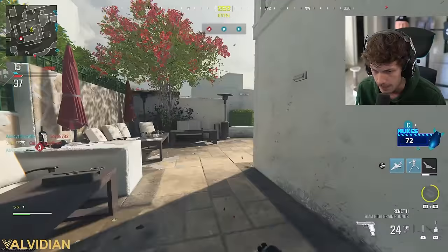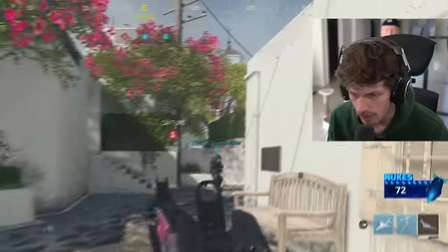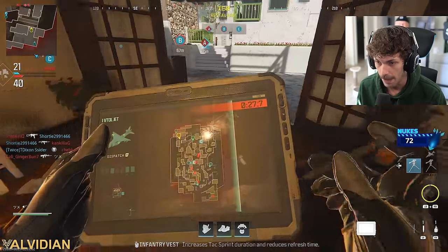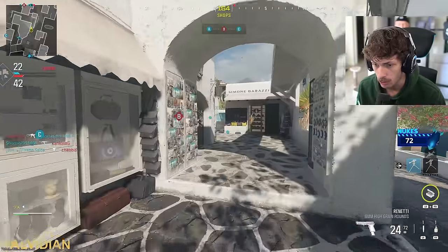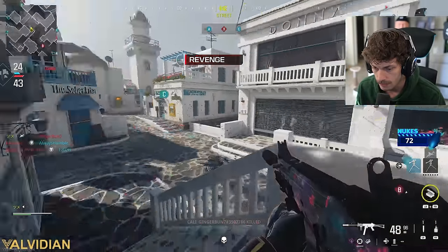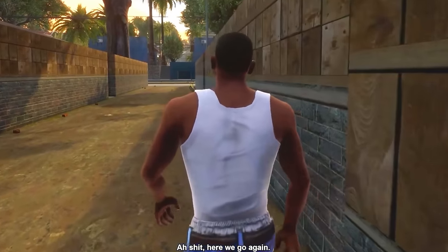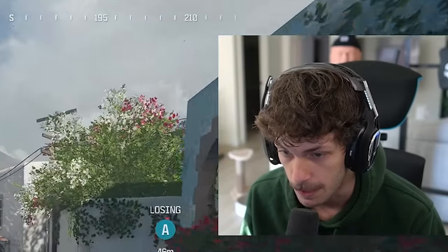I can kind of rotate through this building — it seems like enemies don't really push over here. Every lobby plays a little bit differently. Sometimes I just lose aim assist and I don't even know what it is. I'm on my buddy's account right now for the Interstellar camo, so maybe it's his account settings or something throwing me off.